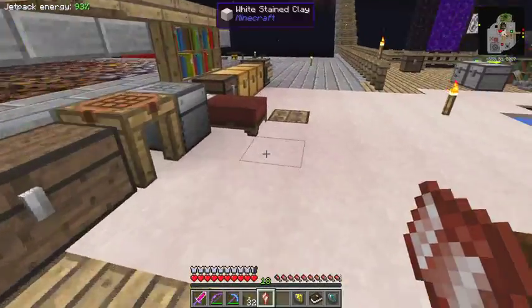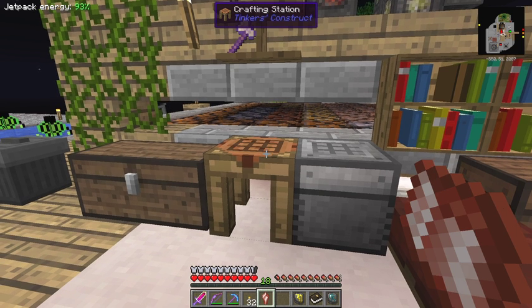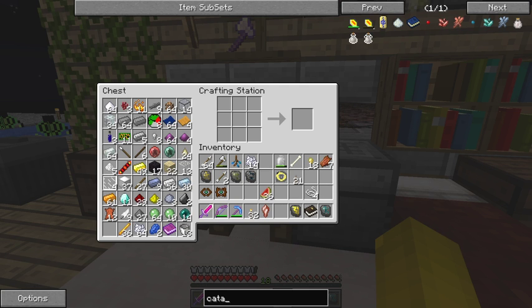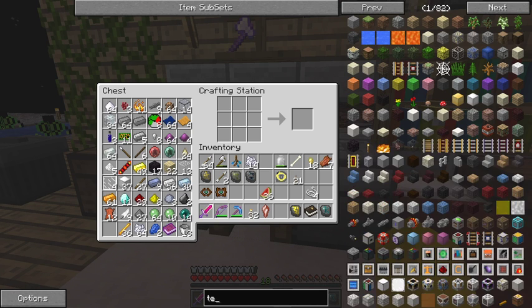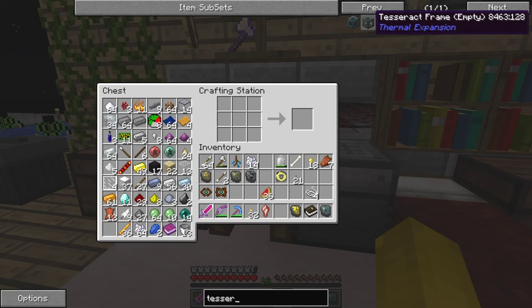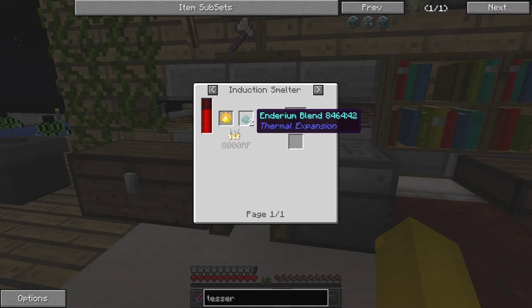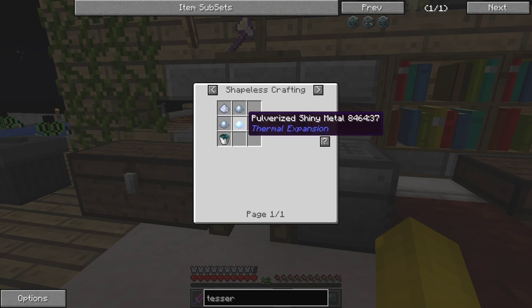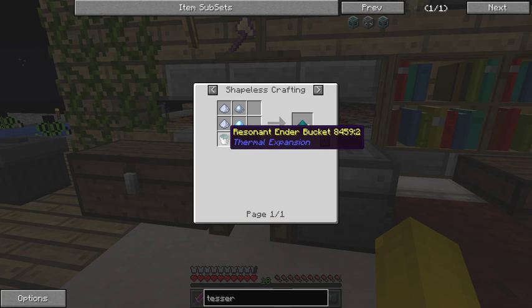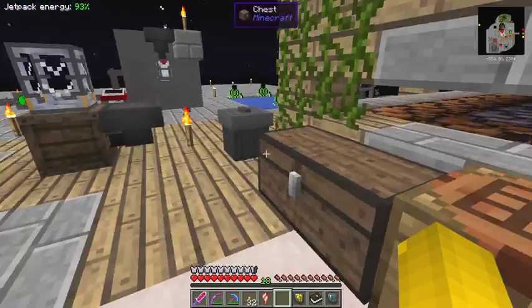Now I've still got a little bit of time left, so let's see about making the tesseract - or at least starting it. The thing I need is the tesseract frame, which requires enderium blend. So I need the tesseract frame first of all, and I need enderium blend. I need to make a magna crucible - have I built one yet? I did something at the back here - yes I built this metallurgic infuser by Mekanism. That was to produce an energy cell.